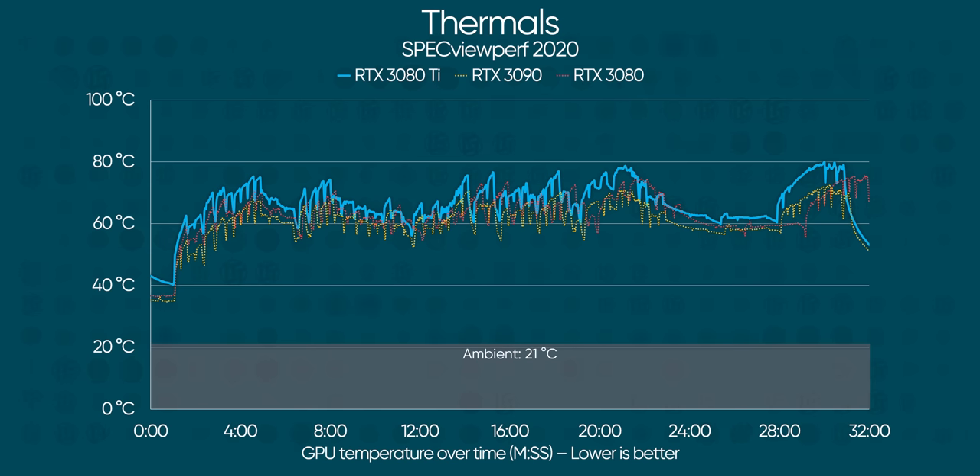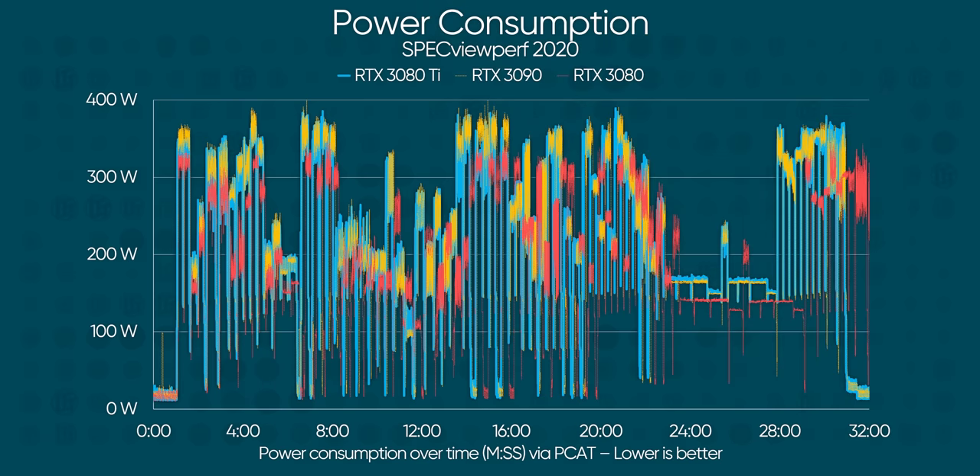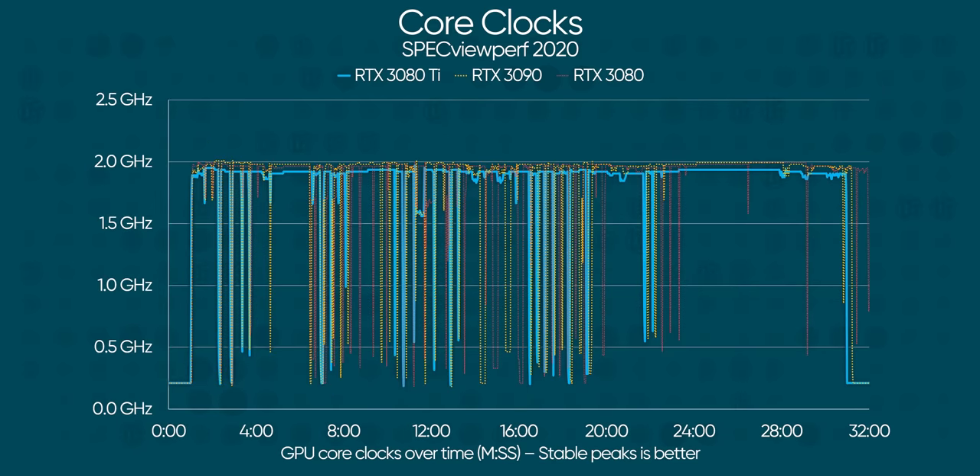The RTX 3090 did get better thermal results, but that card is a triple-slot beast. What's most impressive is that the 3080 Ti managed all of this at 11 watts less power draw, and it didn't even throttle. Core clocks were a solid 1.9 gigahertz throughout our heavy-load testing, which is just 100 megahertz lower than the RTX 3090. It definitely gives us some insight into just how power-hungry and hot GDDR6X can be.